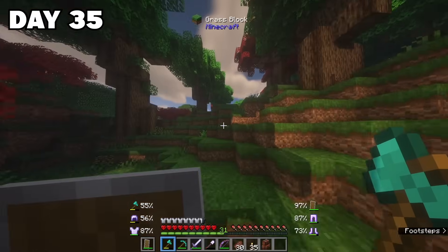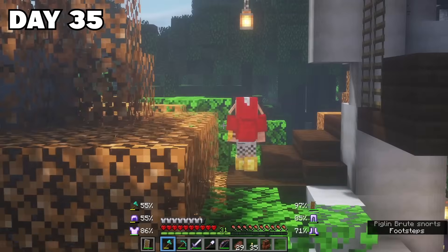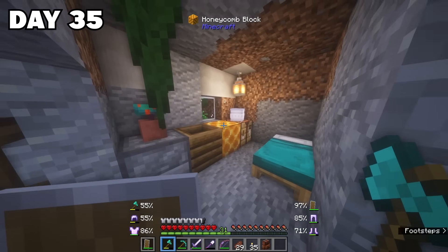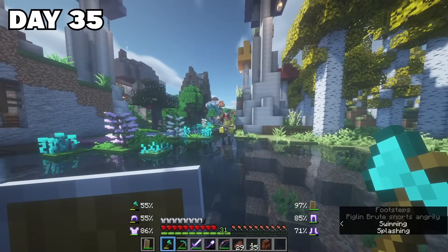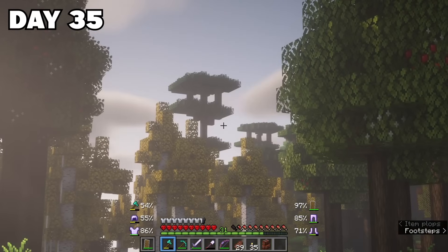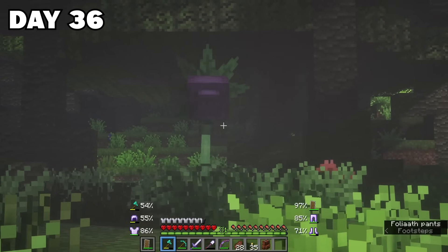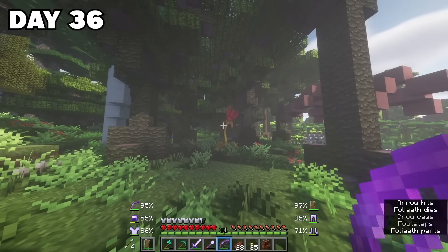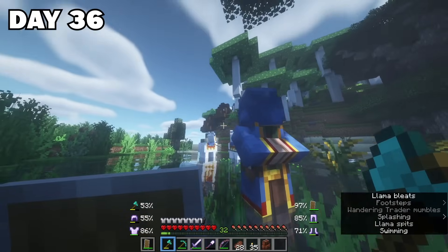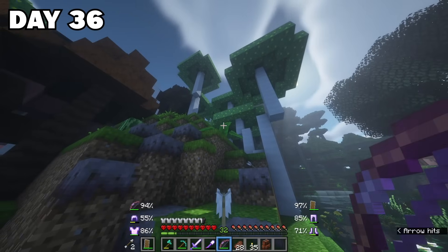On day 35, I was astonished to find this colorful mushroom village. I had no clue what it was, and suddenly a mix between a mooshroom cow and a piglin came out of nowhere riding a cow — that was a bit strange. On day 36, I found a sort of rainforest with some carnivorous plants in it, which was really cool. If you managed to kill them, you could get seeds of your own, so I decided to kill as many as I could so I could plant them around my base to protect myself from zombies.